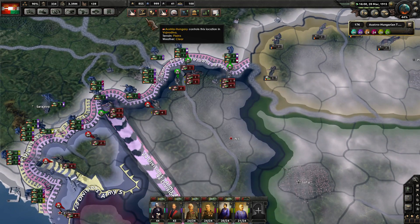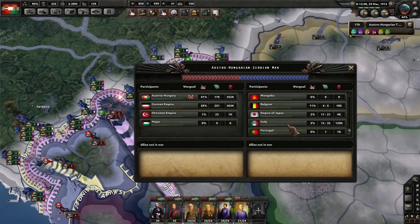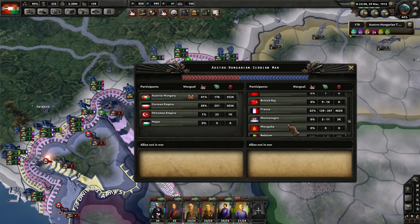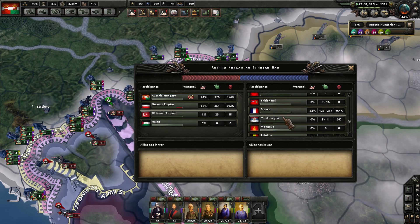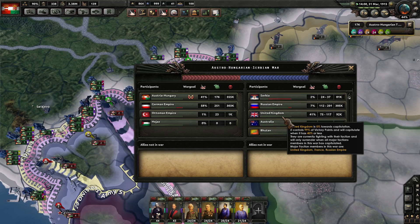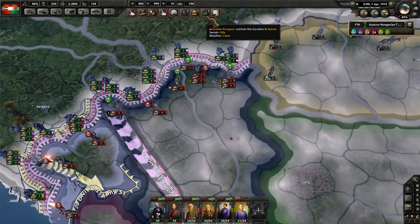Let's check on Serbia now and see what the surrender percentage looks like. Montenegro still looking fine. Serbia — 74% towards capitulation, so that's looking pretty good for us.